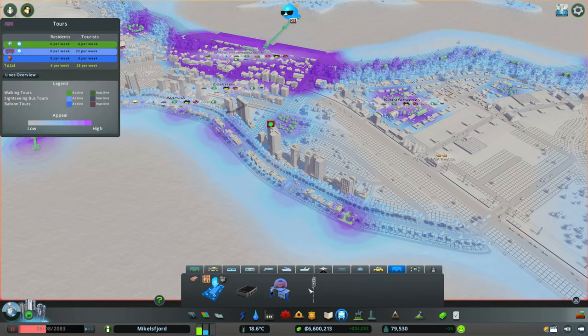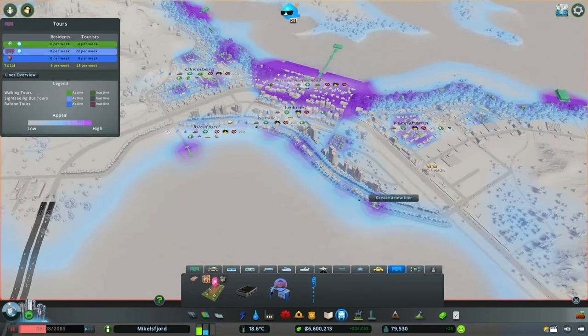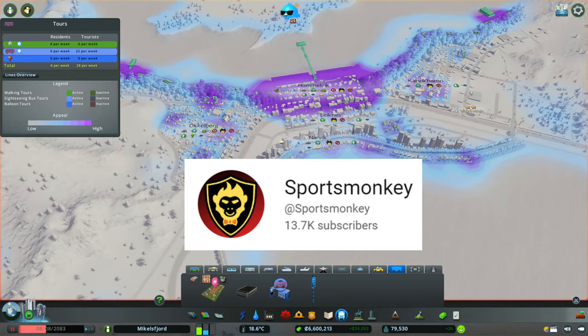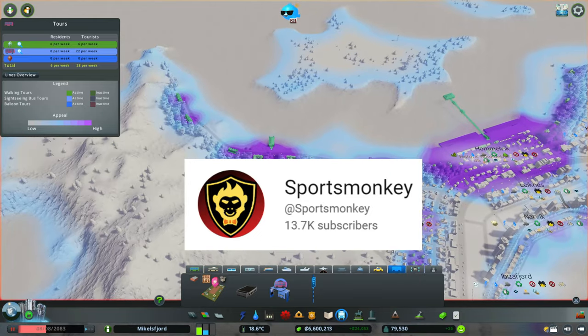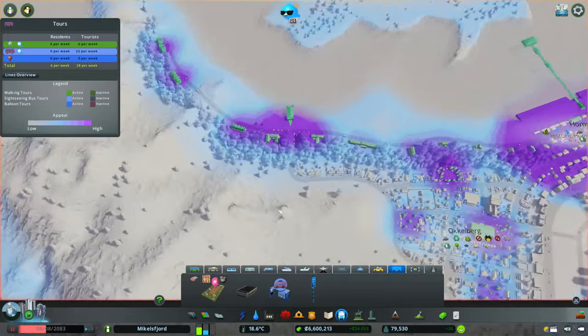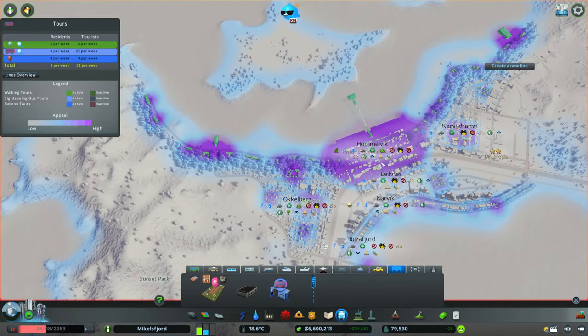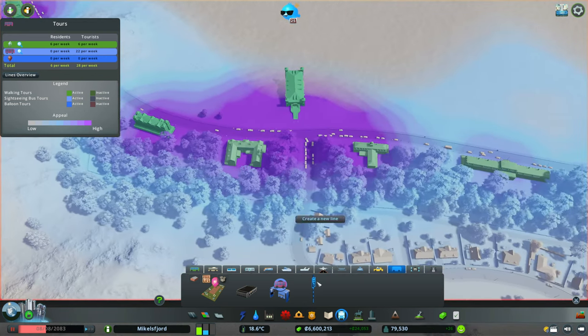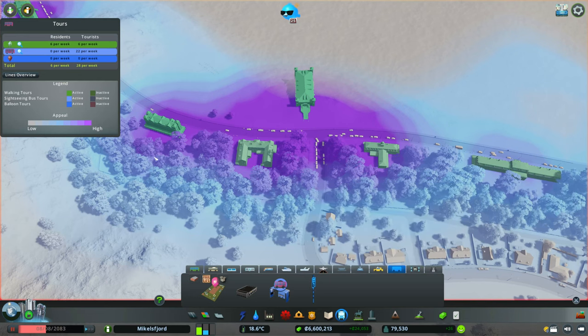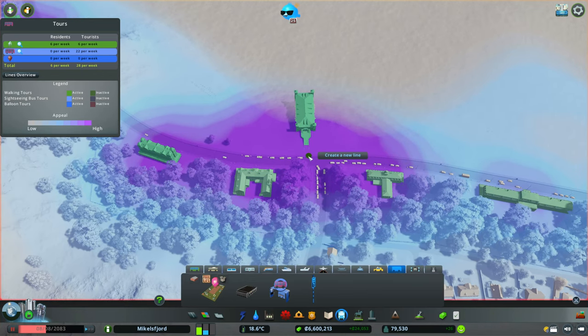I just watched a video from another content creator called Sports Monkey — thanks for that video — who showed that it makes sense to combine bus lines with walking tours. The idea is bus lines take people from long distances, drop them off at a little area, and then they can walk around a point of interest. So I'm going to create a few small walking tours — they really don't cost anything — in these high tourism value areas and see if anybody actually uses them.